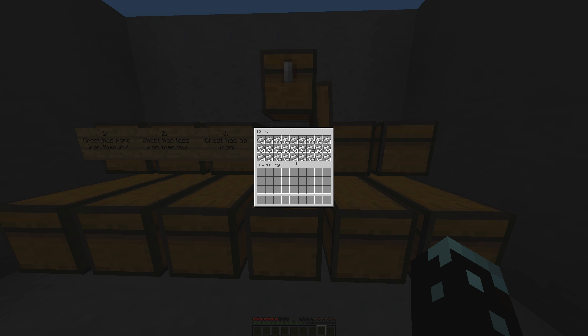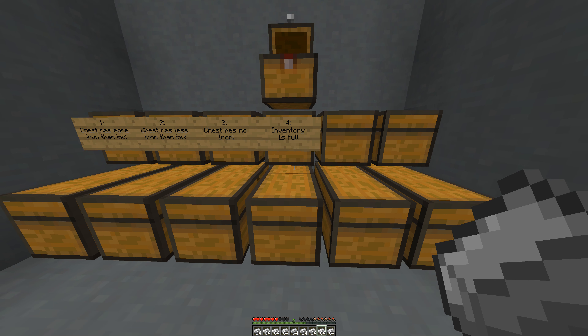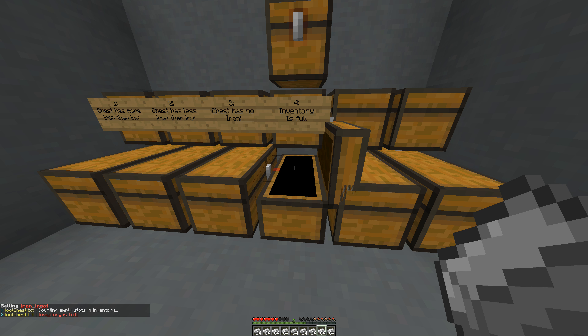Now for this case, it's when the inventory is full. When the inventory is full and it wants to grab the iron, it'll just say counting the empty slots in inventory, and if there aren't any, it'll just say inventory is full.